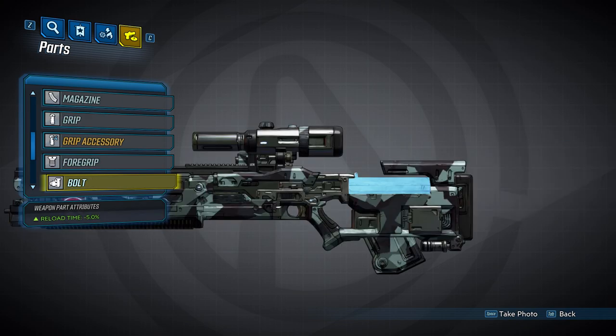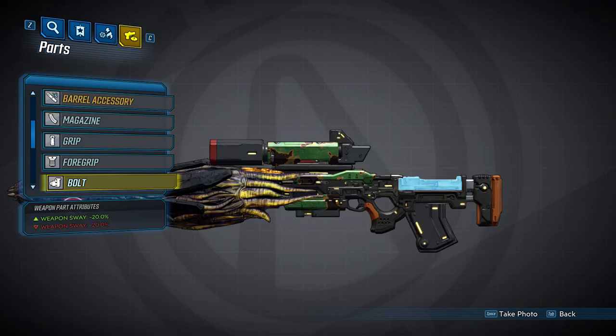That's it for the barrels, so let's take a quick look at the bolts. There are two of these. The first will decrease your reload time by 5%, and the second will decrease your weapon sway by 20%.